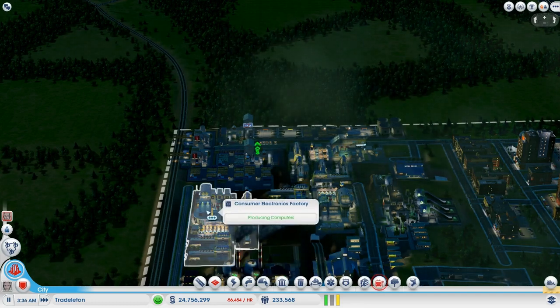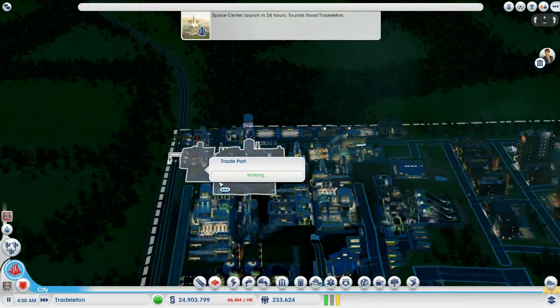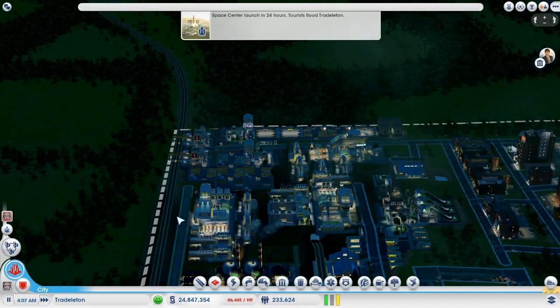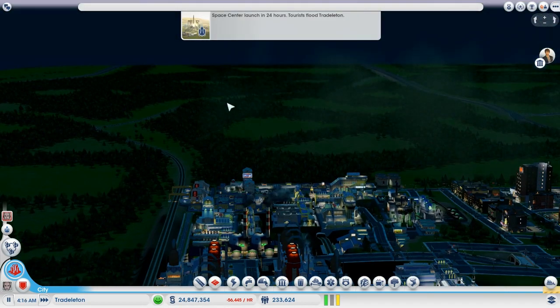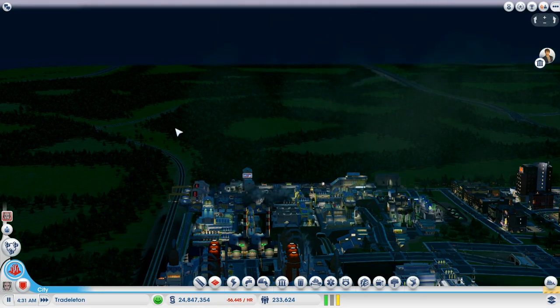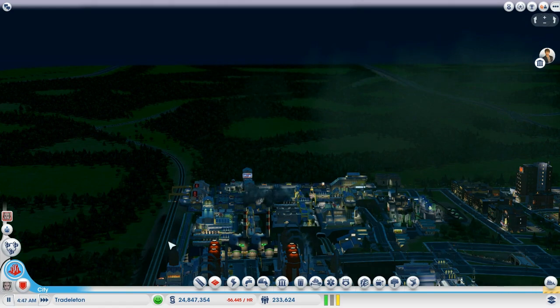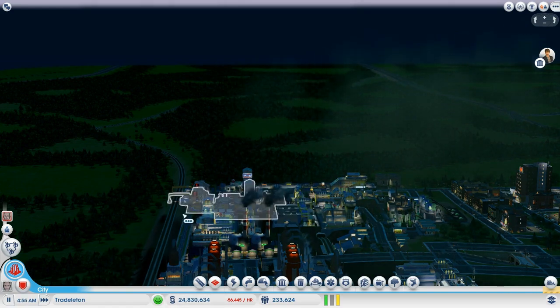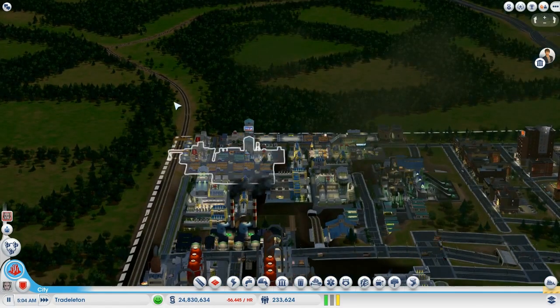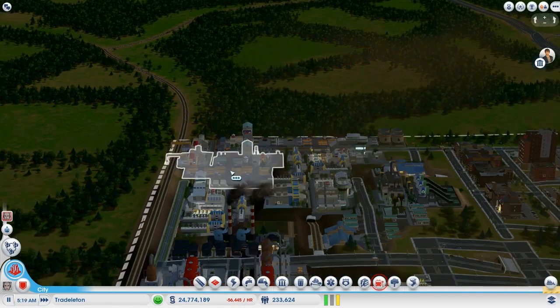Hello guys and welcome back to another Let's Mess Up SimCity, episode 50. I am the Trunkleton. So yesterday I discovered that trains come down here, stop at the first trade port and then leave - they don't do anything. But watch this guy - he stopped at the first one... oh no, he went to the other one. You contradicted me, train! So okay, he is going to this one, so they're working.